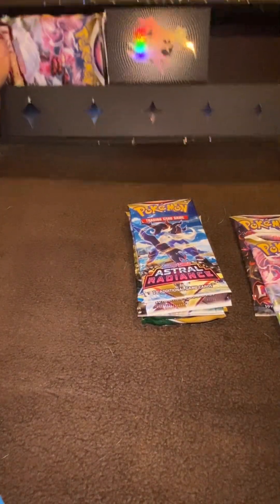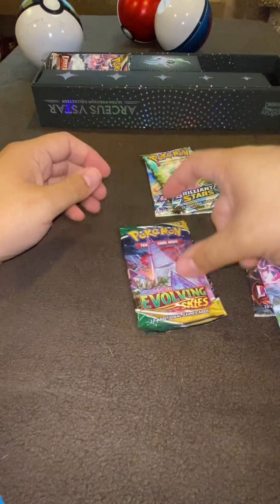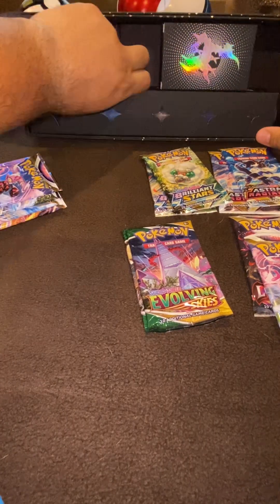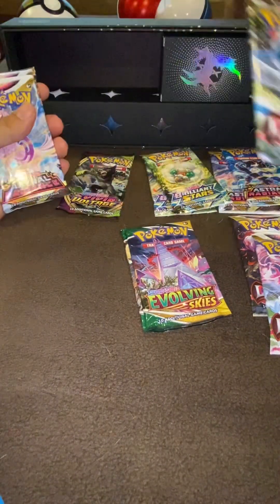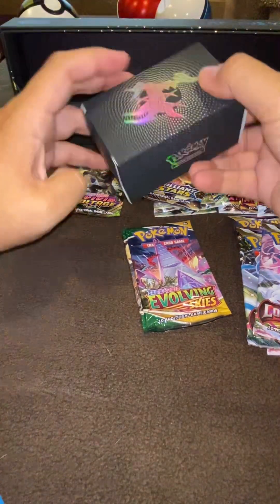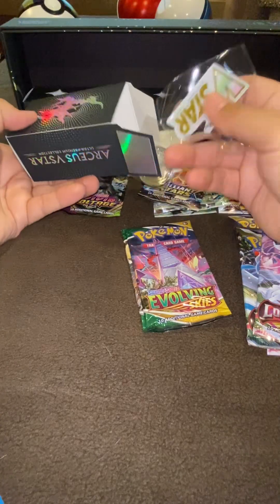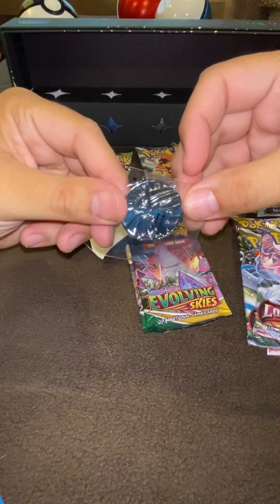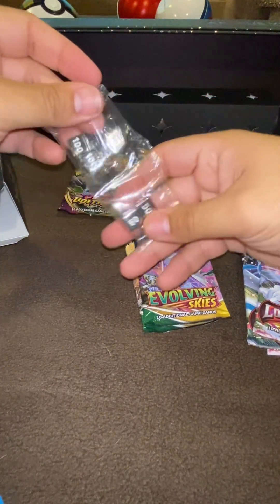Two Lost Origins, there go the Pokéballs, two Astral Radiance, two Brilliant Stars, two Evolving Skies. Evolving Skies is my nemesis — I've opened almost a thousand packs and I've yet to pull a Moonbreon. That sucks for me. And in here I have the V-Star sticker that nobody cares about, and this coin — I think some people do buy the coins.